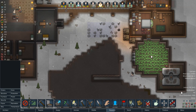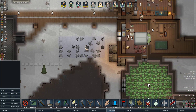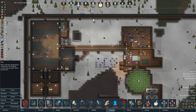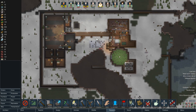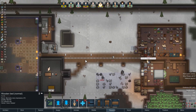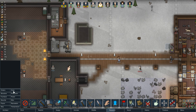We have some overhead mountains, and the dining slash rec room would be about here. As you can see, we'll be backed into sort of this corner here. I don't know if this is going to be enough space, but we'll see. So that is the very rough blueprint of the future base — not one that I'm particularly proud of, but it will have to do.